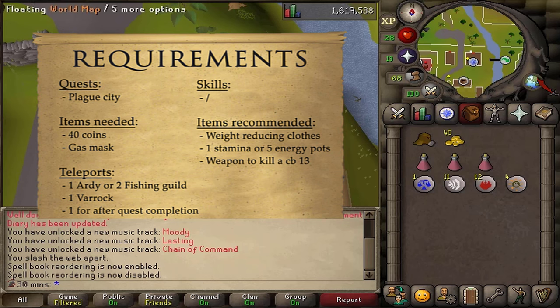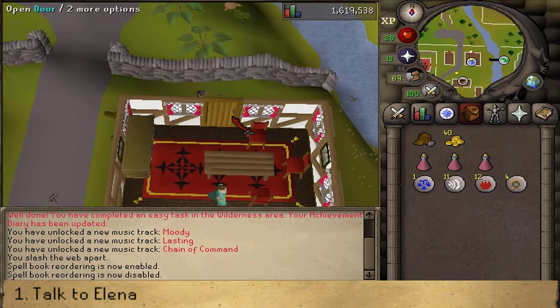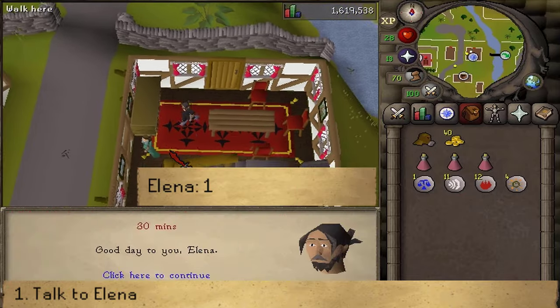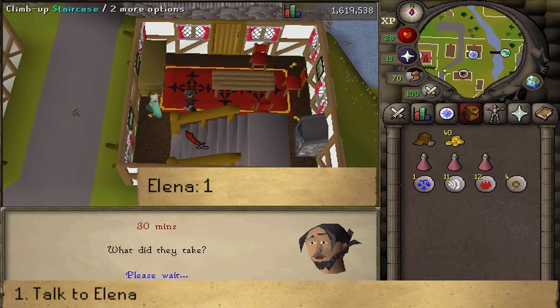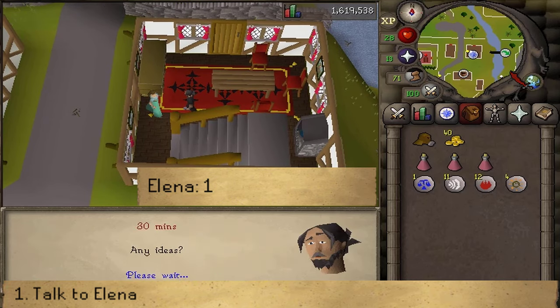Where to start this quest is basically at the same location as after the Plague City quest — just go across the street to the house of Elena. Let's go inside and talk to her. Select option one to start the Biohazard quest. After speaking to her we will need to head across the river.